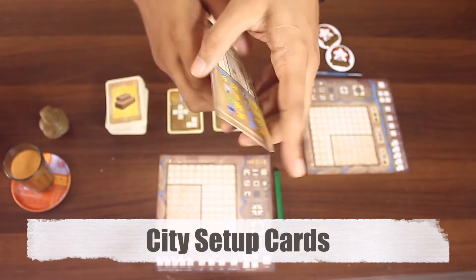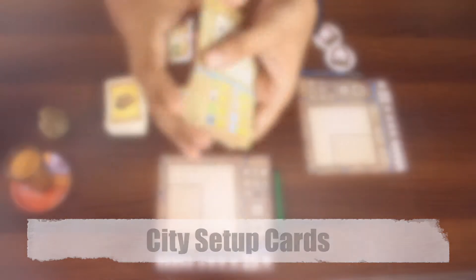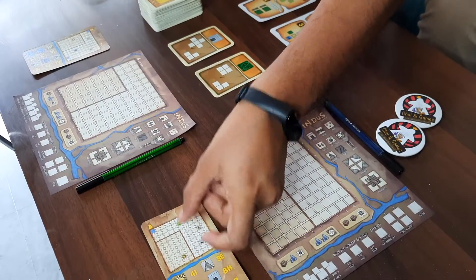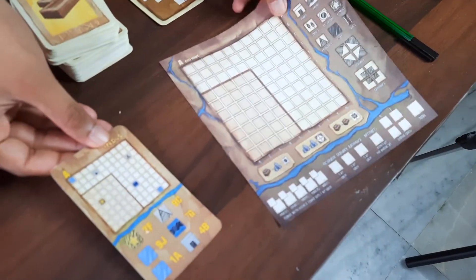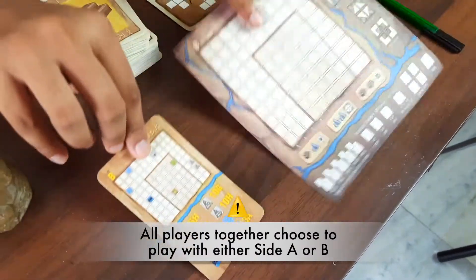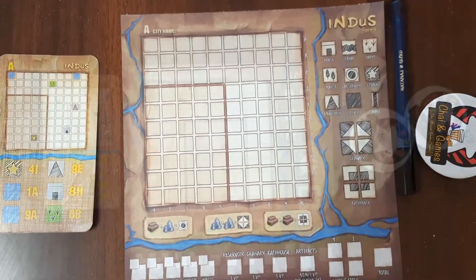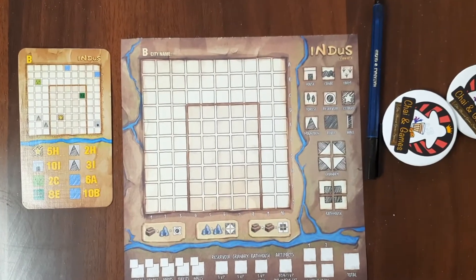Shuffle the city setup cards and give one to each player. Keep the rest in the box. All players must choose together to either play the A side or the B side. For beginners, I would recommend playing the A side, and for a more challenging game, try the B side.